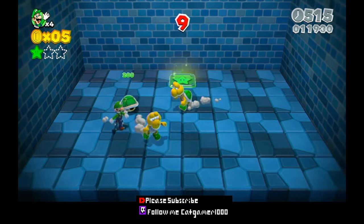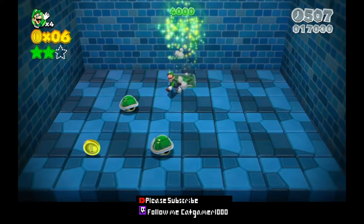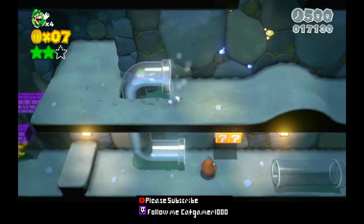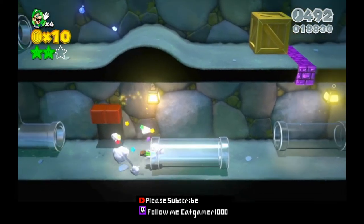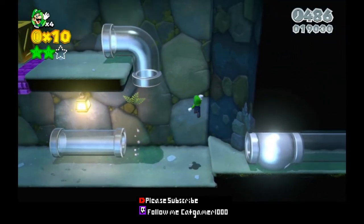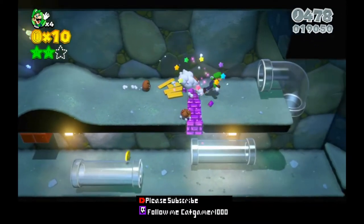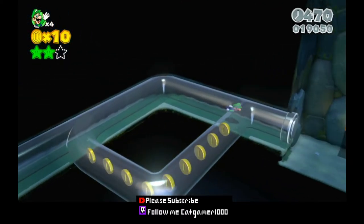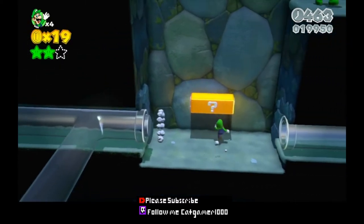And this is one of the easier mystery house rooms. Now you go through here to the clear pipe. Dodge the Goomba. Boom. Uh-oh, many Goombas. Now actually — boom. I was gonna say something, but I forgot.